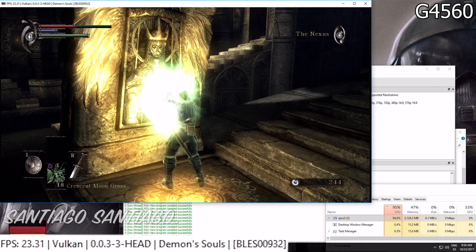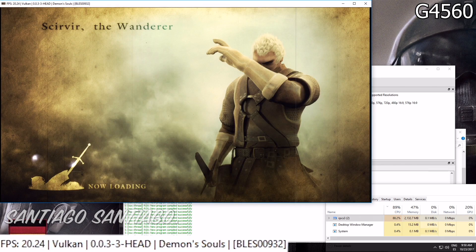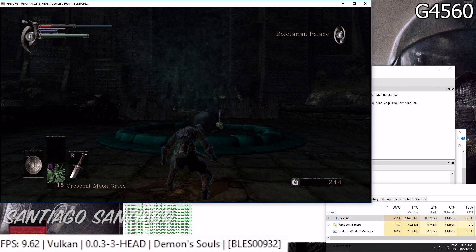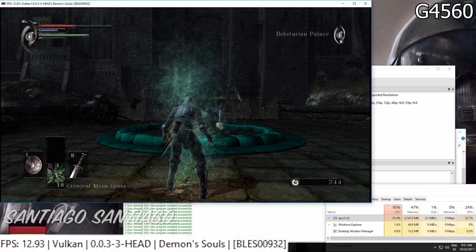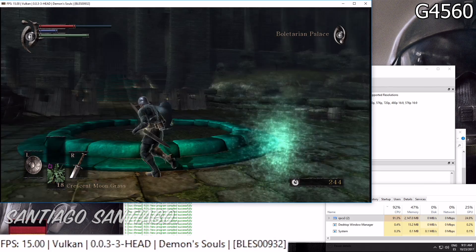At 4K the GPU usage was around 40%, sometimes with spikes to 70% on the 1050 Ti. Without the resolution scale option it was like 20% GPU usage. So the limiting factor here will be the CPU, and I'm using Vulkan since the developers say it runs better with that.